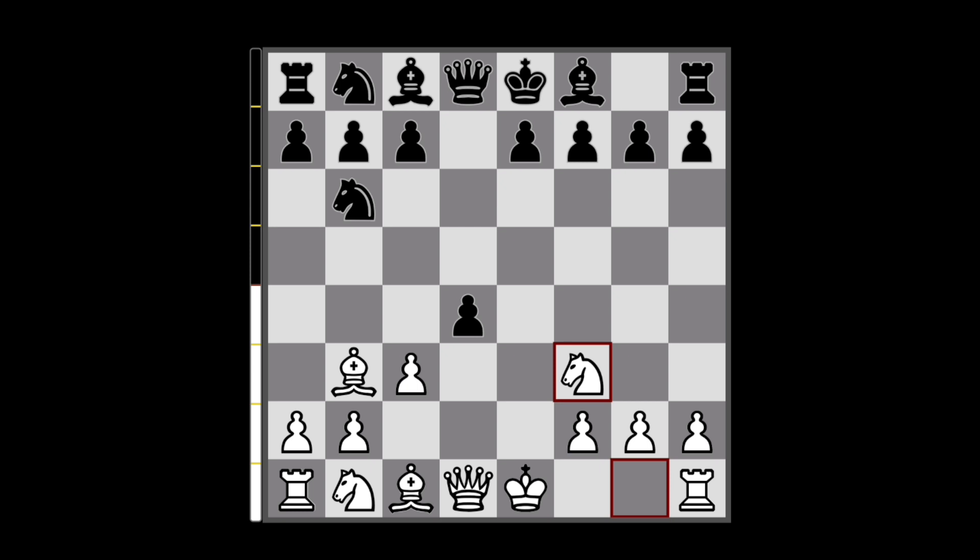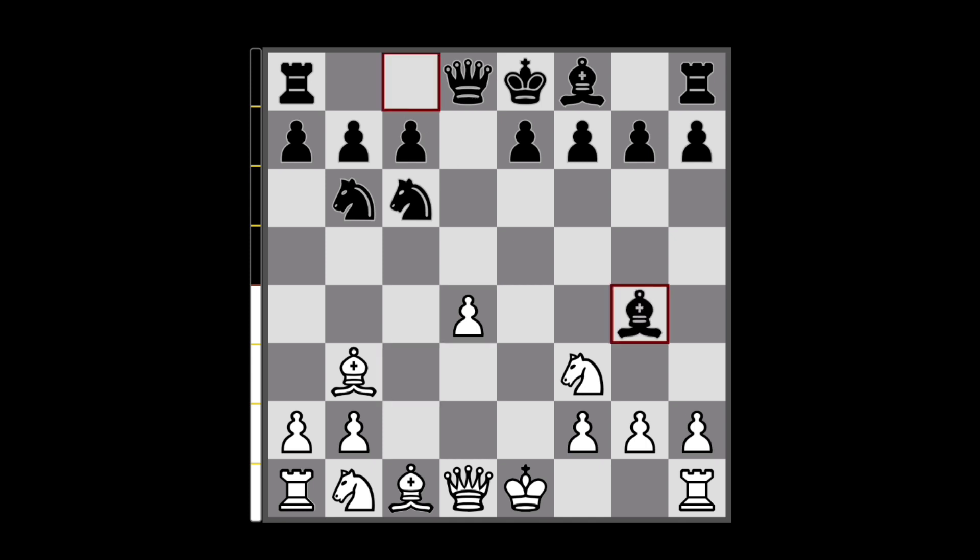After knight to f3, if they don't blunder, then the most played move is the quite natural knight development to c6. Here I would grab the pawn on d4.